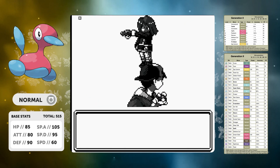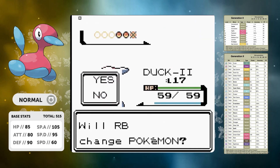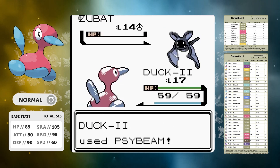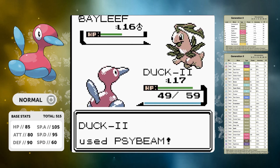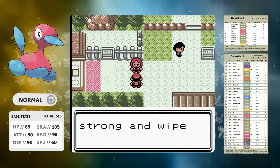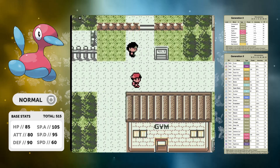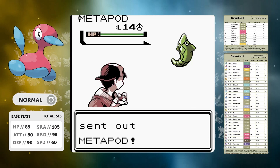Yeah, I just wasn't paying attention there, so we do take a loss. At level 17, we're not going to learn another move until level 20, where we get Recover. Yes, we actually learn Recover at level 20 — this level up moveset is insane. To get Recover and Psybeam so early on is absolutely phenomenal. We've got such longevity in battle and such power output. It's ridiculous.